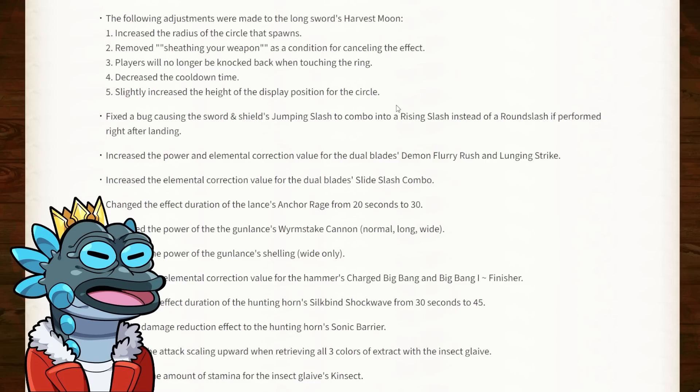For the lance, they've changed the effect duration of anchor rage from 20 to 30 seconds — a very nice buff. It's nothing overpowered but a good quality of life upgrade. No longer needing to constantly reapply the buff is quite nice, letting you focus on dealing more damage with the weapon.